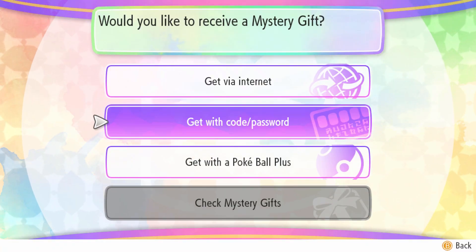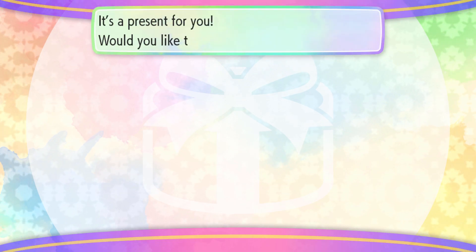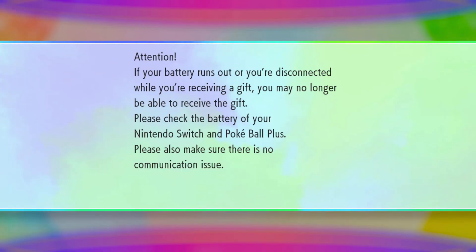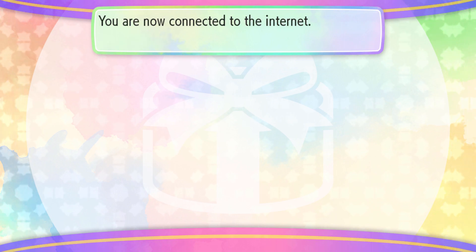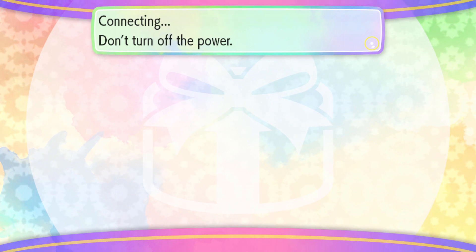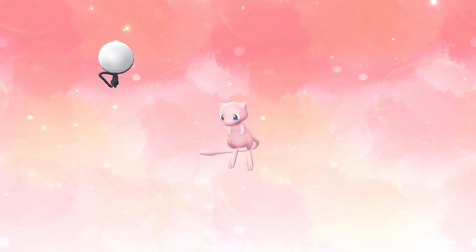Now, you do need the Pokeball Plus accessory, so if you have that, just go to Mystery Gift and click on Pokeball Plus or Receive Gift, and it's going to ask you if you want to receive the gift. There is a Mew on this Pokeball, so you definitely want to go ahead and receive that Mew. Connect to the internet and you have a picture of Eevee and Pikachu running across — a little bit cute — and then there we go, we got Mew.